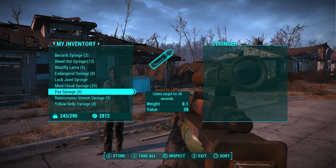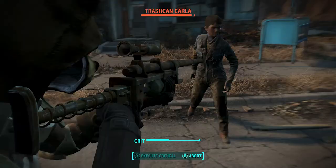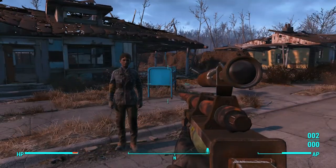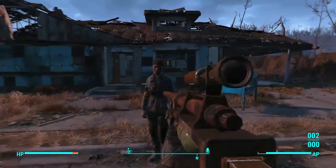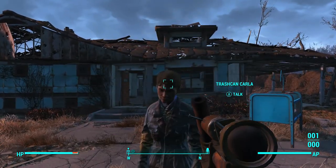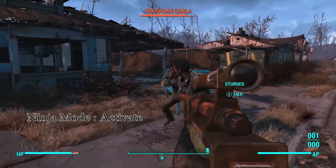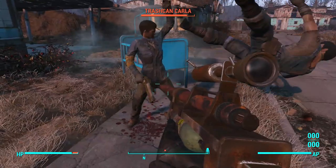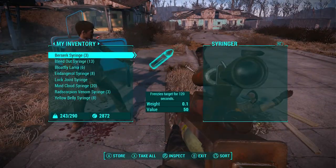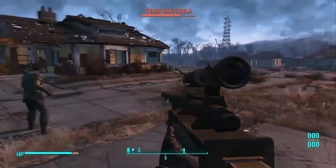Next on the list is the Pack Syringe. It calms the target for 30 seconds. The difference from the Mindrend is that it just calms them down rather than making them trip — they're not hallucinating or anything, it just calms them. It should also work on a Deathclaw — calm down a Deathclaw. Or maybe it only works on people.